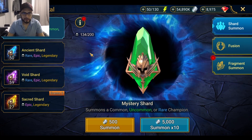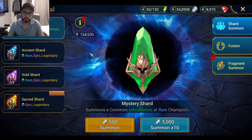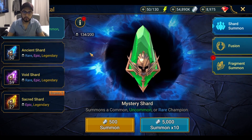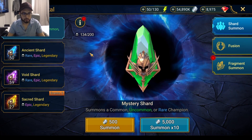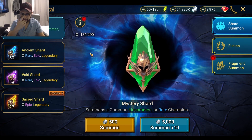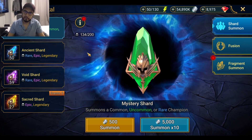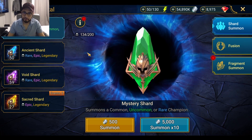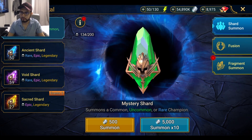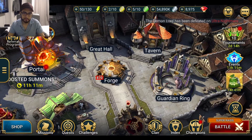But I thought about it — it's gonna be a while before I get more Sacred shards, probably another month or two before another 2x event, so I might as well. I'm gonna open seven and leave the other 15 for a guaranteed event. If you're at 15, you don't need to open them — I don't suggest opening any shards. But I have a surplus right now so I figure I might as well.